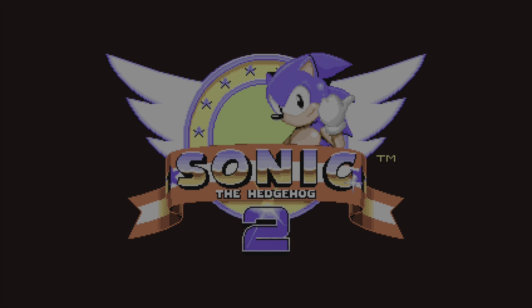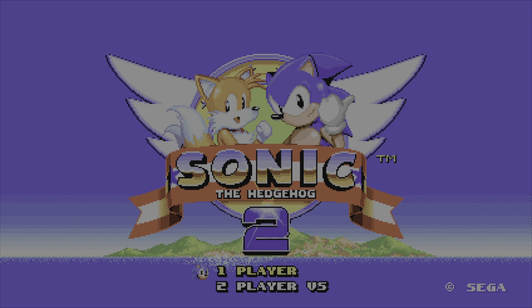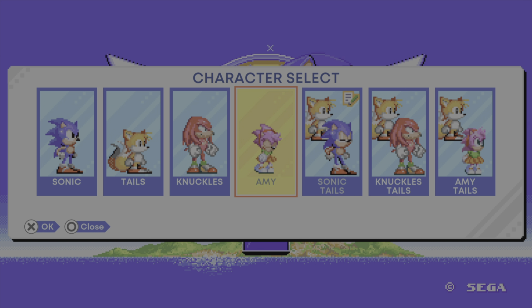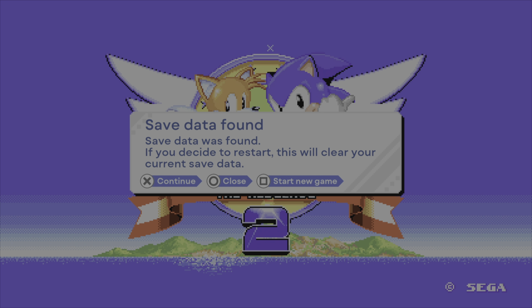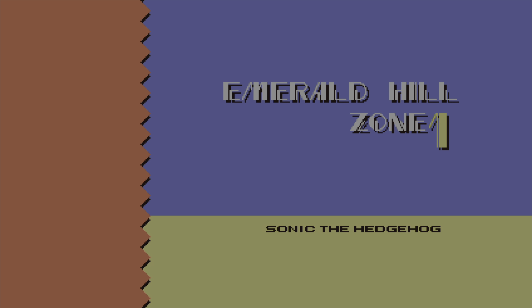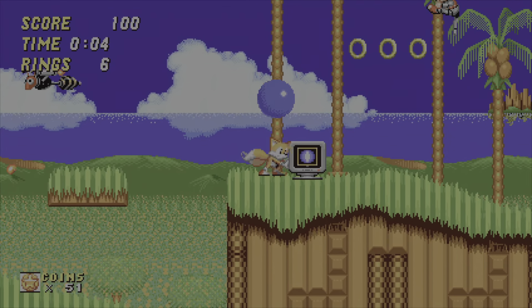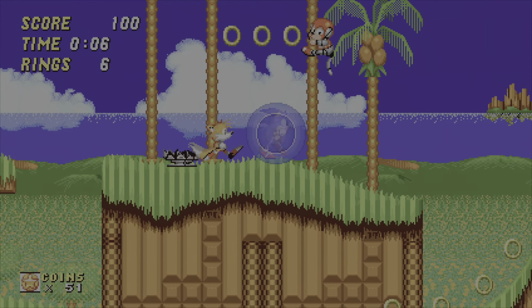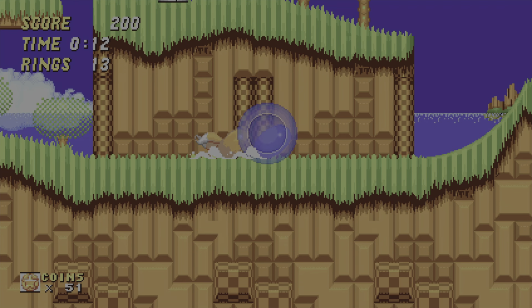Obviously this game was produced and published by SEGA — I believe it was the STI, Sega Technical Institute. It came out in November 1992. They had a big campaign called 'Sonic Tuesday,' a play on words with Sonic 2. It introduced his friend Tails, added a bit of co-op, changed up the bonus stages, and it's the second best-selling game on the Mega Drive after the original.